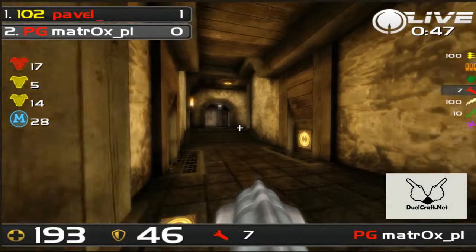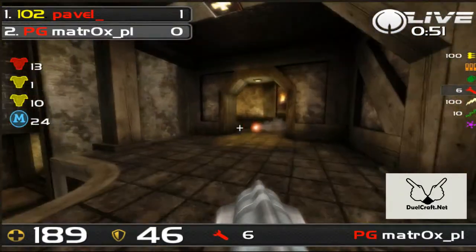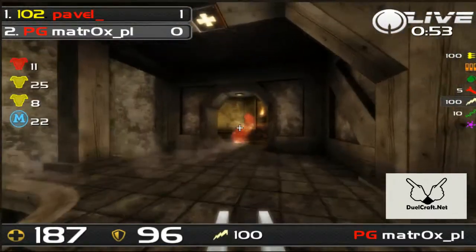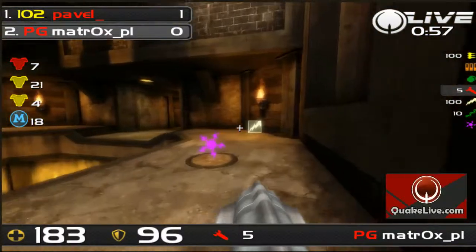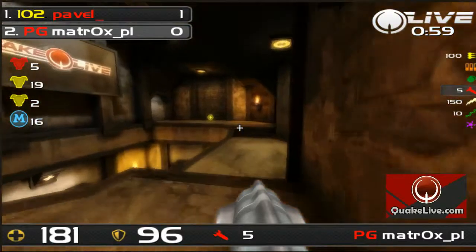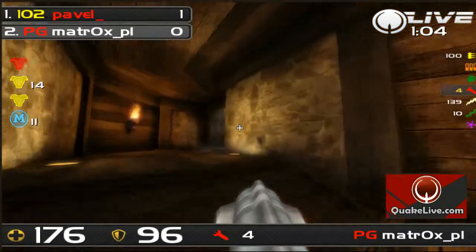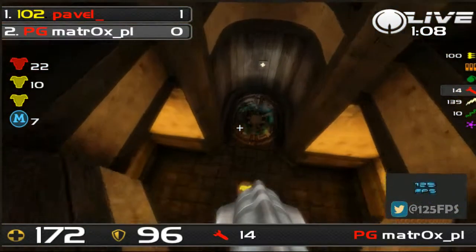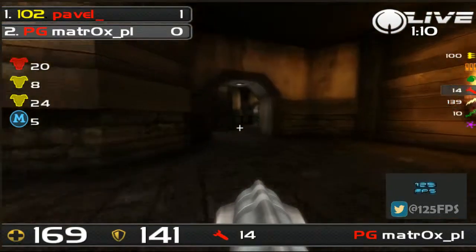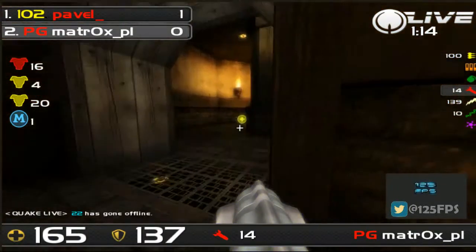It's a bit tough to handle on this map, because on a lot of the other new duel maps you can position yourself in a way so you can observe where your opponent is going, and based on that decide if you go for Mega or for RA. But here it's a bit difficult, because the distance from Mega to Red isn't exactly short to take the Tully, but from the Tully you can't see what your opponent is doing.